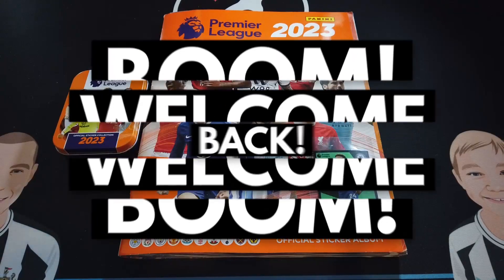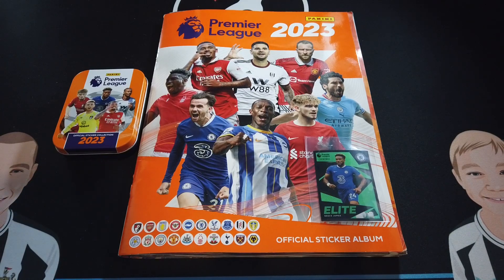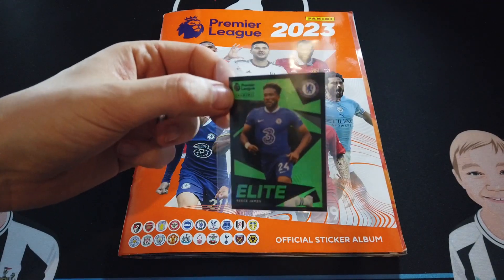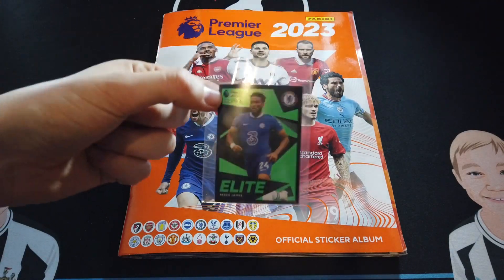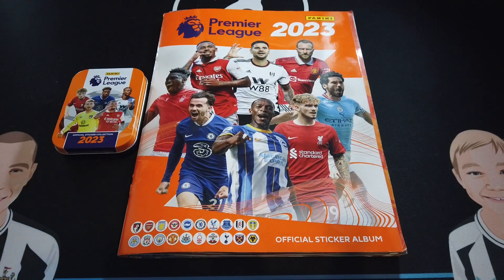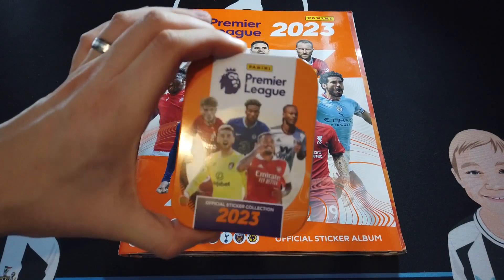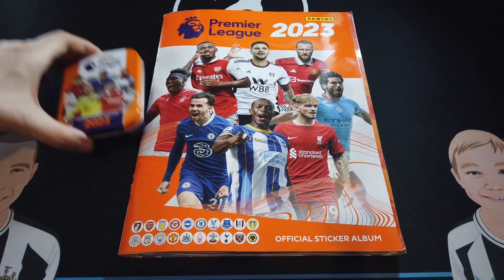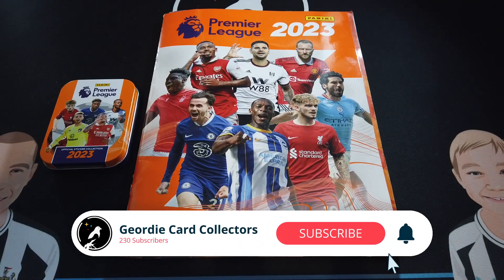Welcome back to another video! Today is the announcement of the winner of the Reece James elite parallel sticker that we found. If you entered the giveaway, you're going to want to watch this one because you could be the winner. First we're going to go through our binder, have a look at progress, see how far we are to completion, and see how many we need to complete the set. We're also going to look at all of the elite parallels collected throughout opening packs this year. Before we get started, please subscribe to the channel - we've got plenty more videos coming over the next few months.